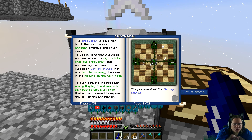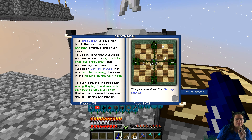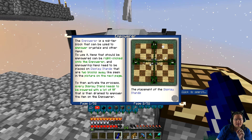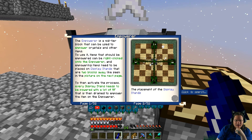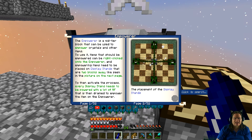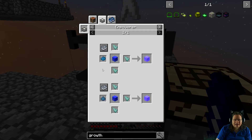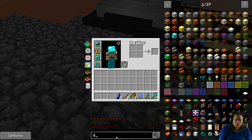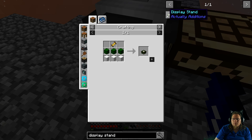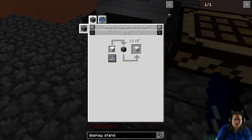The Empowerer is a mid-tier block that can be used to empower crystals and other items. Items that should be empowered can be right-clicked onto the Empowerer, and the empowering items need to be placed on display stands that are two blocks away. So I need to make a display stand then.